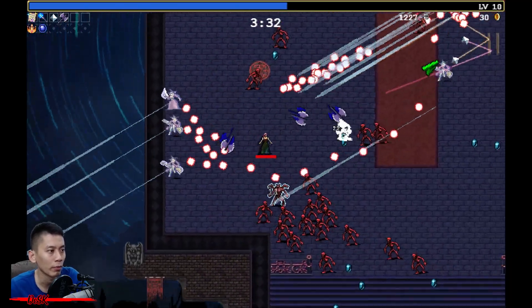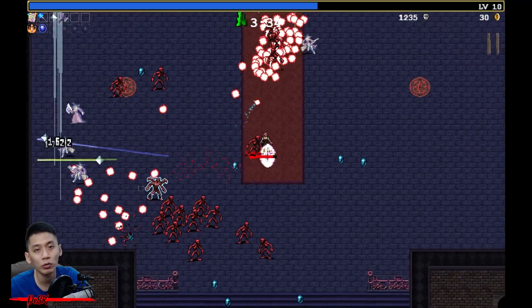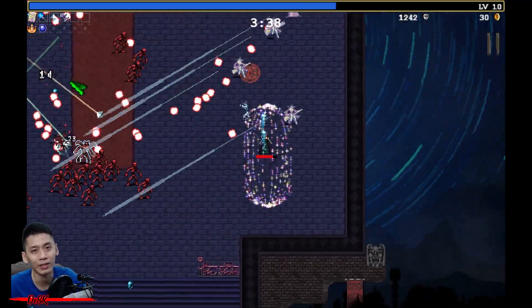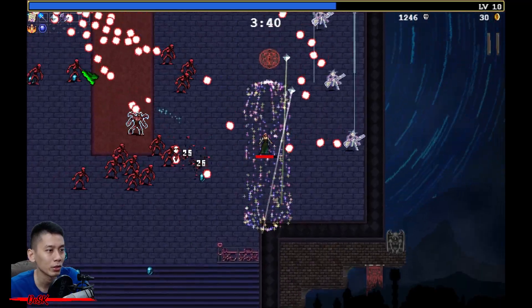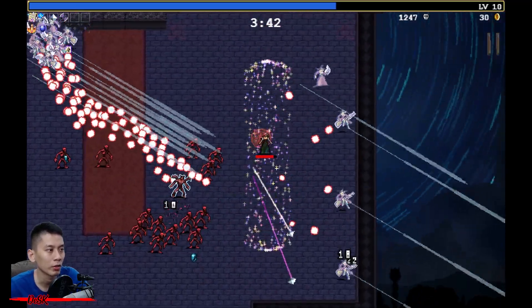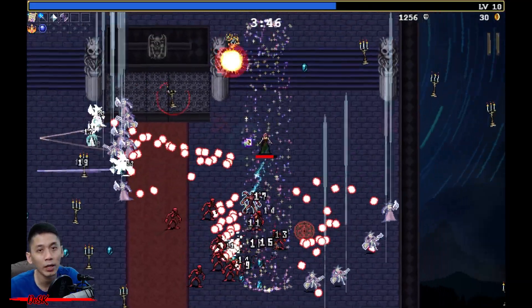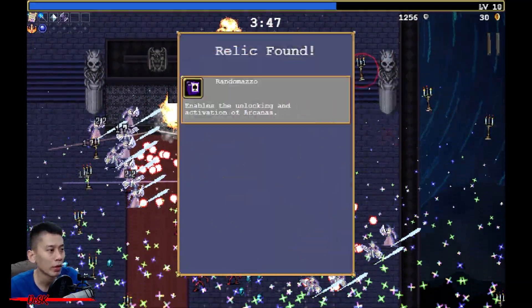Much easier with Song of Mana — grab some other weapons too if you managed to level up. Actually, you don't really need to eliminate those witches; this is just in case. If you can't reach the relic, you can just be a hero and rush to grab it.